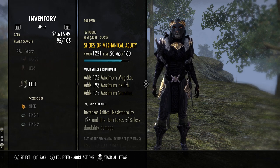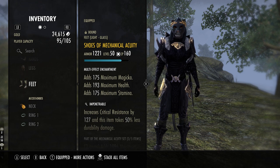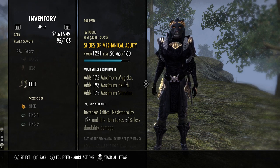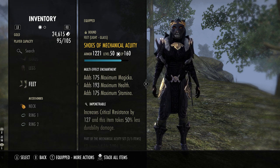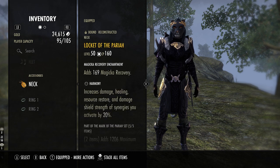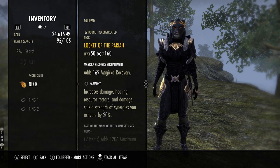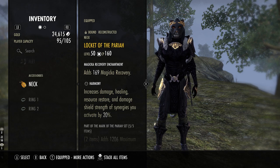Heavy Pariah legs in Impen and light shoes of Mechanical Acuity also in Impen. This gives you a three-three-one distribution: three light, three heavy, and one medium. The light passives and the heavy passives counteract each other, so it's the best min-max for your entire character — trust me. Our jewelry is going to be triple Harmony with triple magic recovery, all Pariah jewelry: Harmony, Harmony, Harmony, all magic recovery.